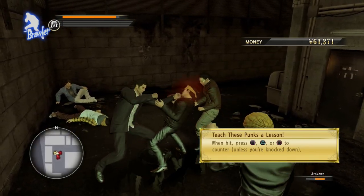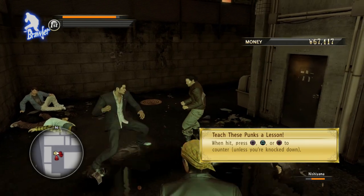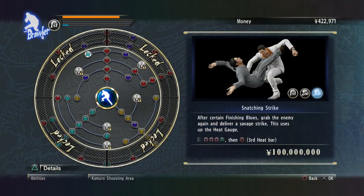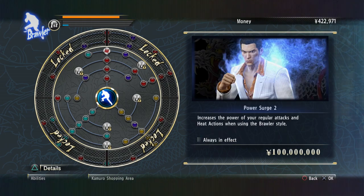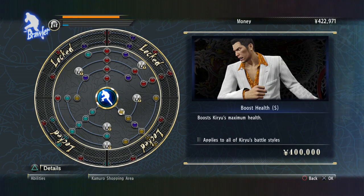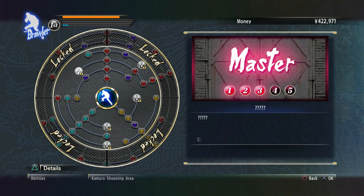None of the styles have any overlap between one another, which adds a whole lot of diversity to the combat, with no two styles playing the same. Each style can also be upgraded using cash, which is accrued by beating up enemies and doing certain activities. These upgrades range from fairly simple passive buffs such as health boosts and heightened defense, to brand new techniques that can improve both offensive and defensive capabilities. You can also get upgrades from specific mentors that can be found throughout Kamurocho and Sotenbori.